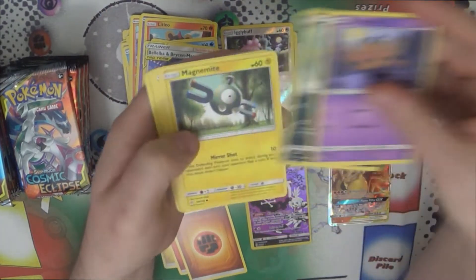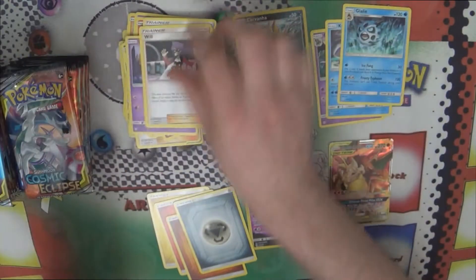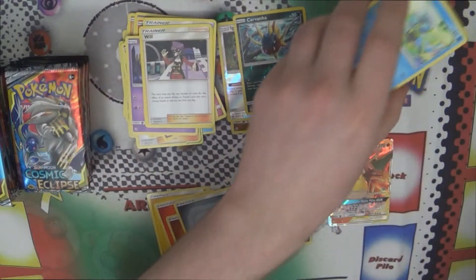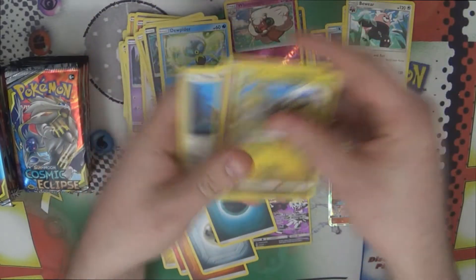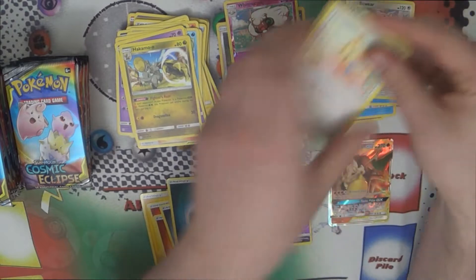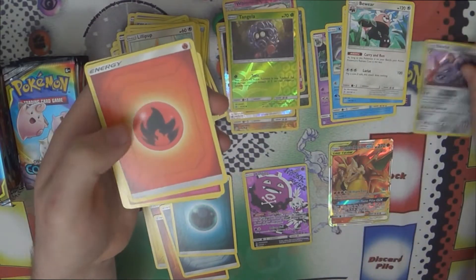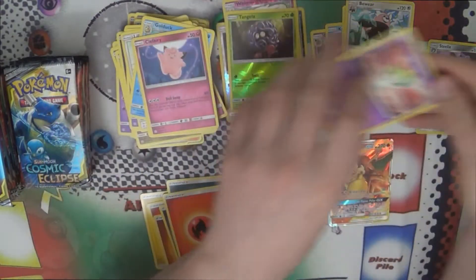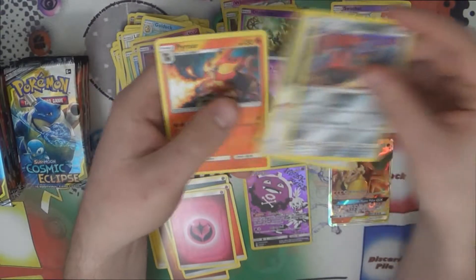Even so many boxes into the case, plus additional blisters we've opened, we're both still missing hollows from the set — we're both missing the Sorcerer's Book hollow and I think Dusknoir as a holo. It's such a large set and the GX pull rates are really good, which means there are fewer regular hollows per box. So we're stuck waiting. There's a Steelix, but you'd rather be missing hollows than missing GXs.